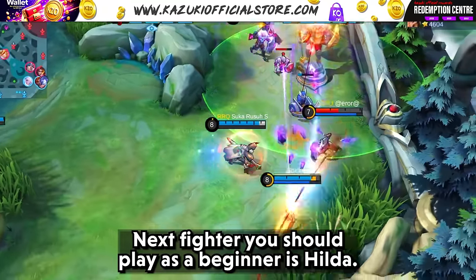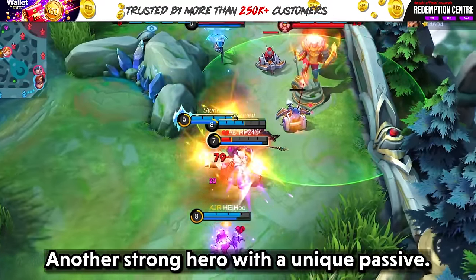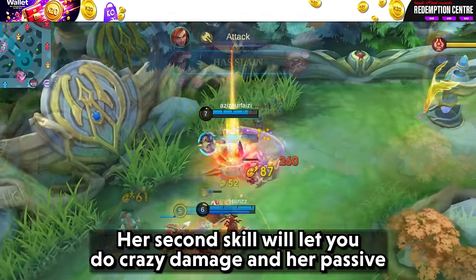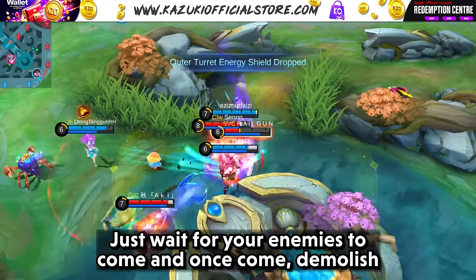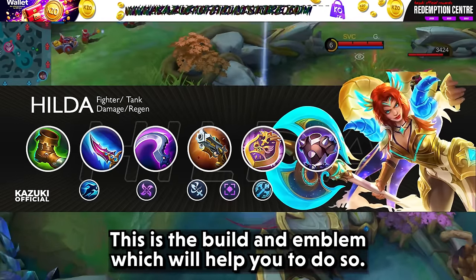The next Fighter for beginners is Hilda — another strong hero with a unique passive. Hilda is a really strong early game hero. Her second skill lets you deal crazy damage and her passive lets you heal in the bush. Just wait for your enemies to come, and once they do, demolish them with your second skill.